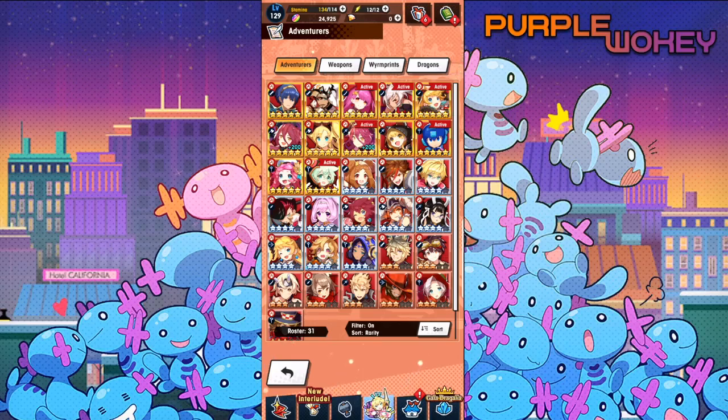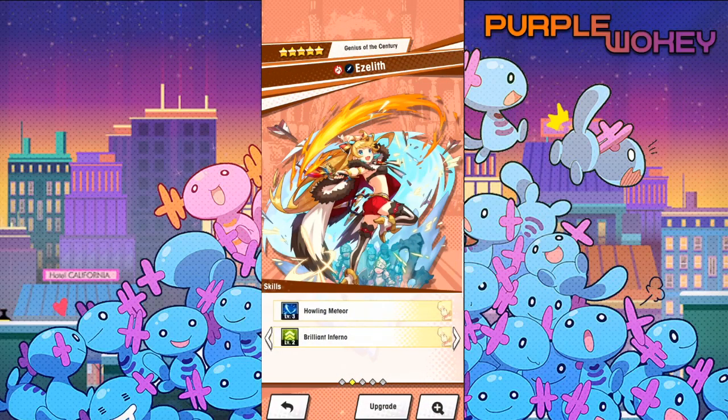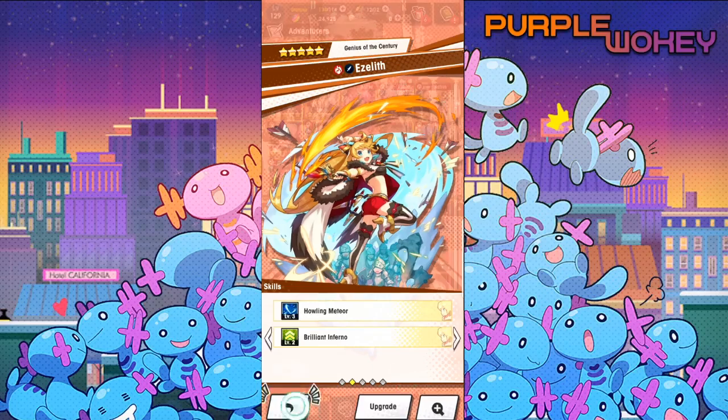Next is Ezelef. She suffers from an extremely long skill 1 animation and a subpar skill 2, but otherwise is good. Her mana spiral makes her extremely strong, similar to Naveed but not quite on the same level. Because of that long skill 1 animation, some undodgeable attacks can really catch you mid-animation, which is very unfortunate.